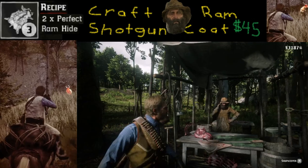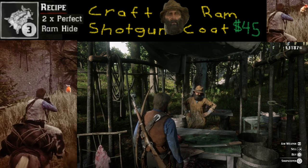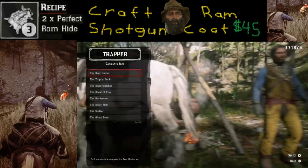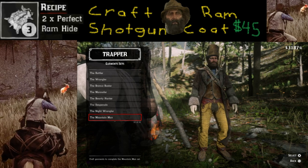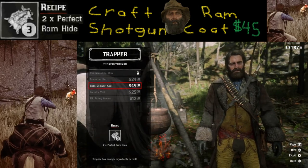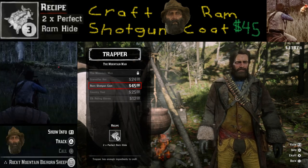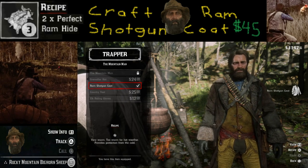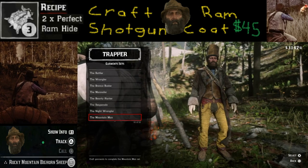Now that we are at the trapper, assuming you've already sold the two pelts, go ahead and buy the item. Go under garment sets and scroll all the way down to the mountain man section, then select ram shotgun coat. It's $45 and all you have to do is hit X to craft it — and there you have it, you now own a ram shotgun coat and can equip it whenever you want.